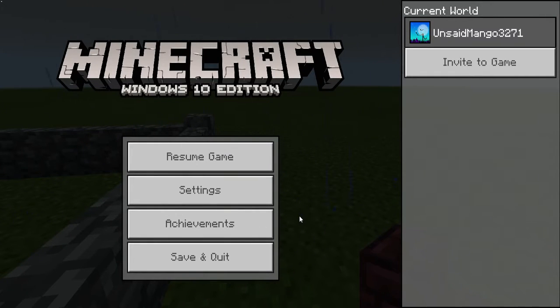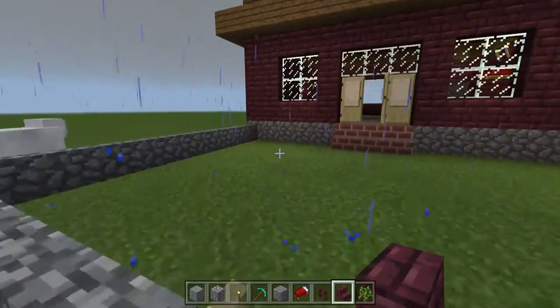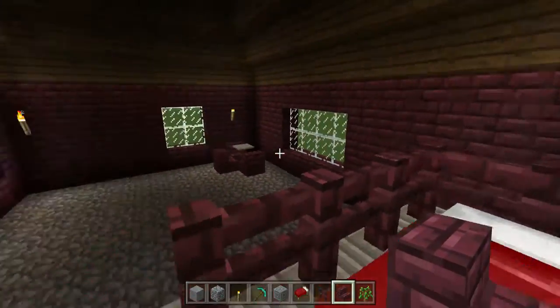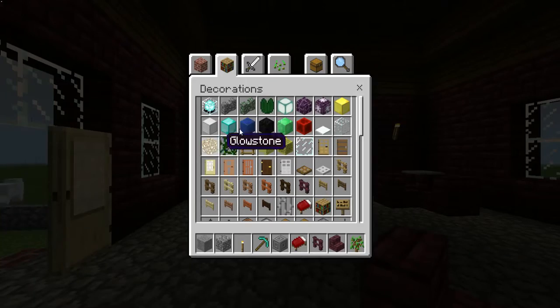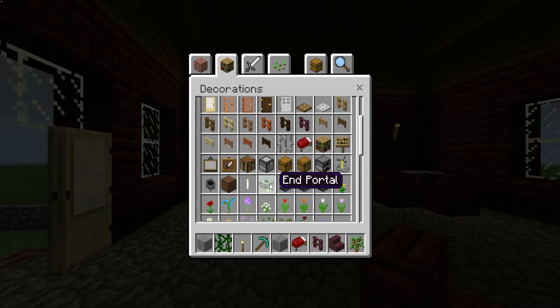Hey guys and welcome to my Windows 10 Edition Minecraft. We're gonna be doing a let's play in creative mode. I'm gonna go ahead and go through my items. Let's see what I have. Oh, sea lantern — pretty! I don't really know what it is, but that's interesting. Let's see what that's all about.